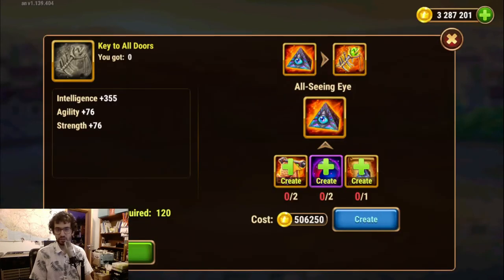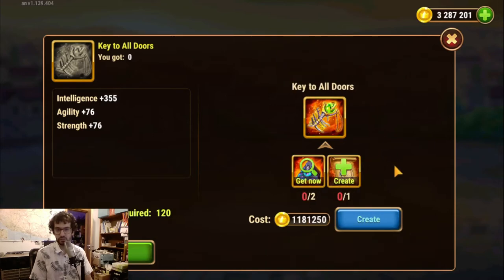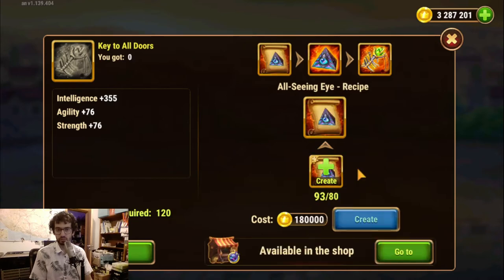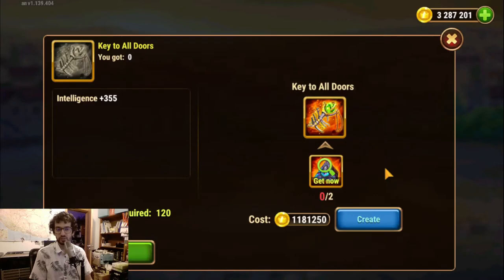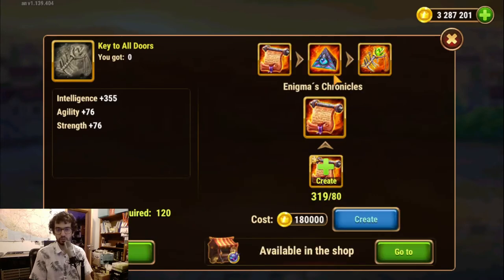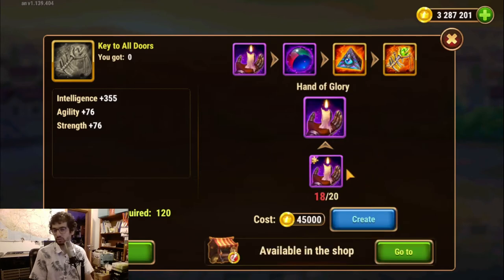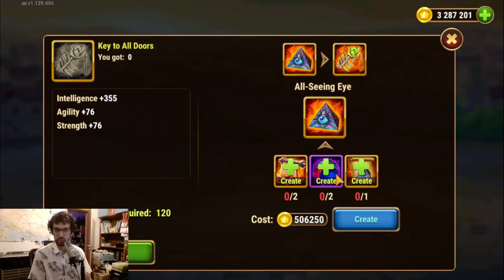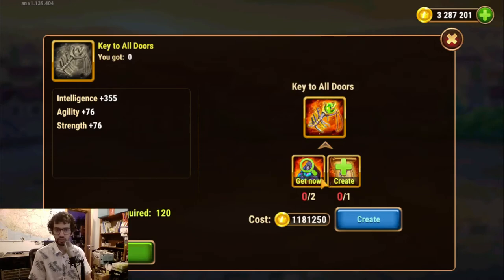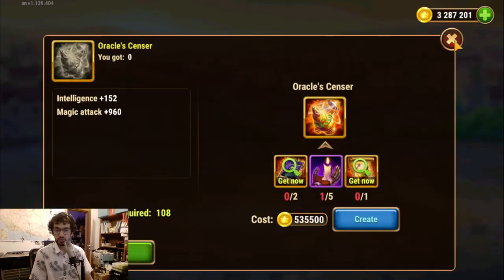In here I actually don't need many items — maybe just one All-Seeing Eye I think. I already have enough for most of this, including those. I'm also missing some purple items, but those are a bit of a waste unless you really need them. And there's the Oracle Sensor, which is something I can get from the shop.